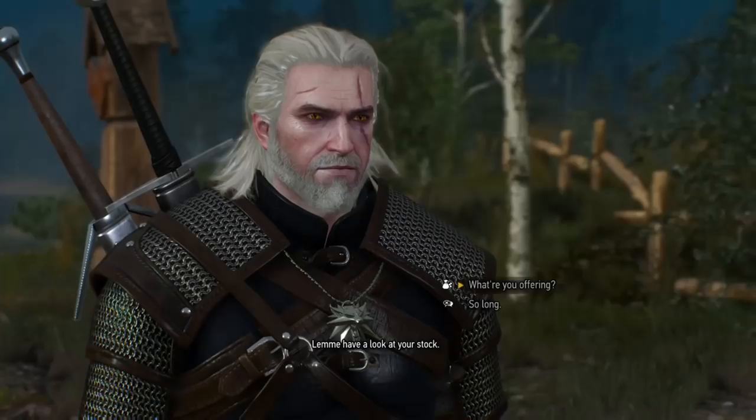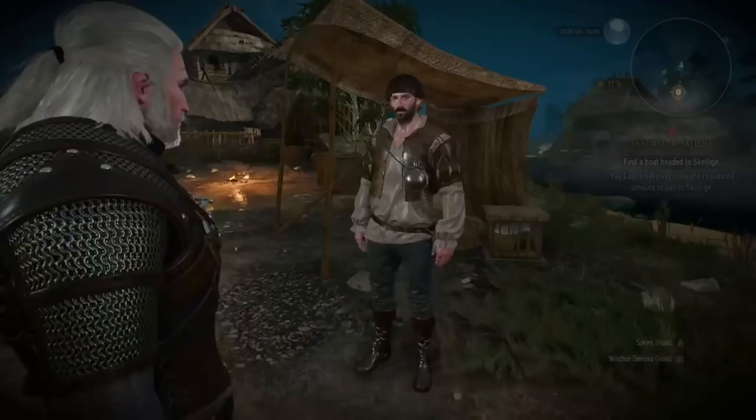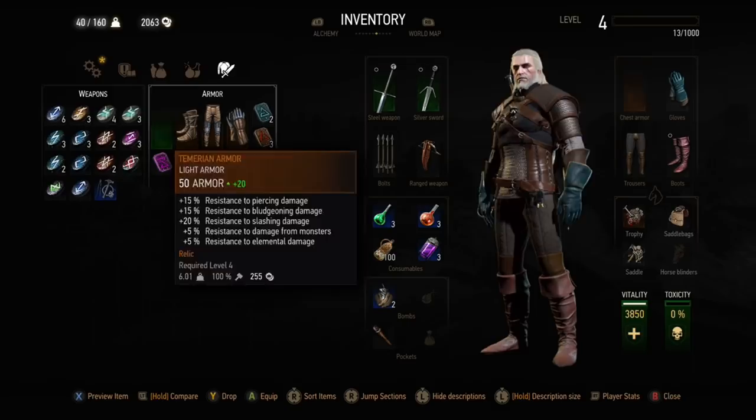You can see here that I'm buying the Temerian armour — I've gone back to White Orchard — and although I've just bought that and it costs about a thousand crowns, I still have two thousand crowns left over after that. The way that I do this is by being quite conservative, but also having a couple of ground rules and interesting things to look out for to make money in the early game.